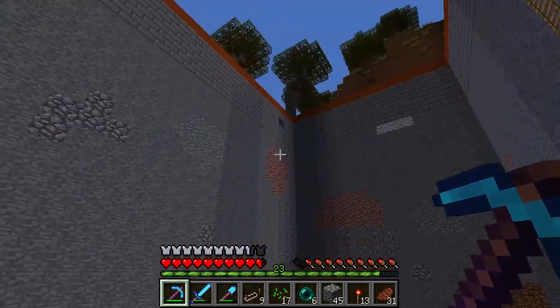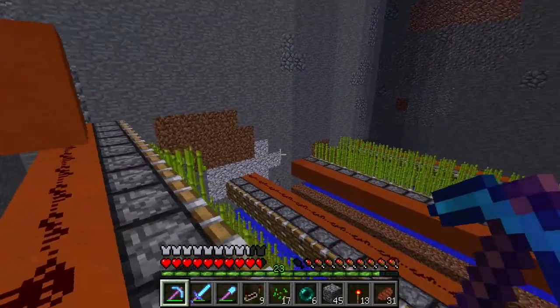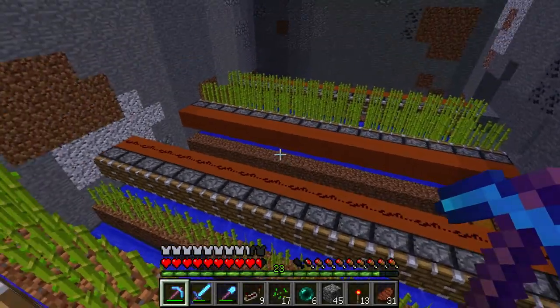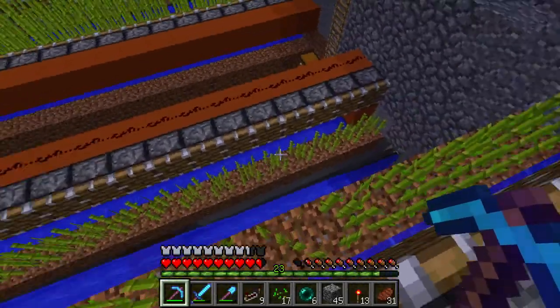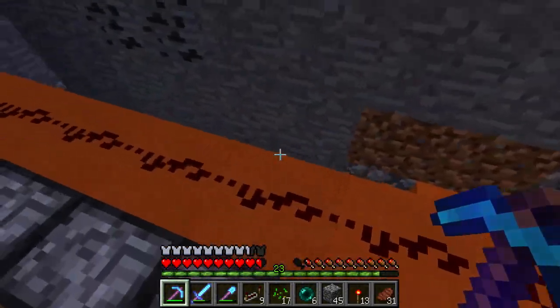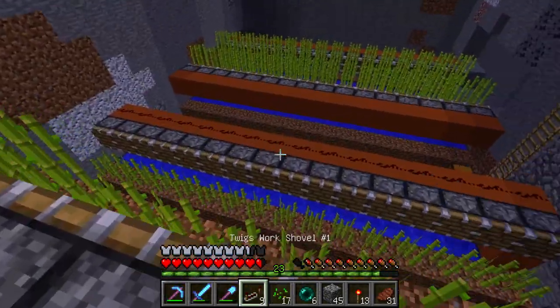I didn't like having it above the terrain. So in deciding to take it out, I went with the straight-line design so that we can duplicate our efforts. With the straight-line design like this, you have a water source behind a piston above it, and a redstone wire just running on top of the blocks to turn your pistons on.